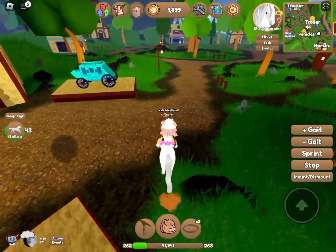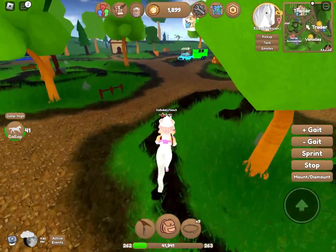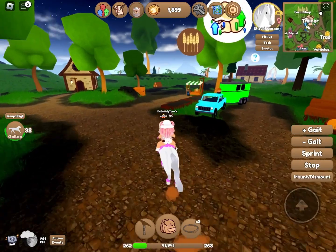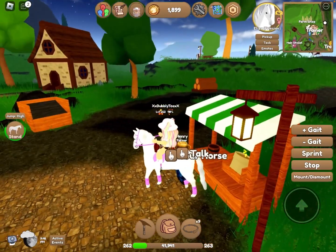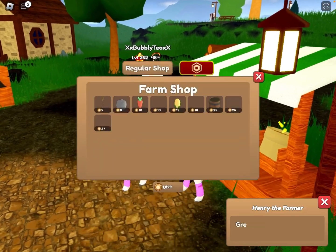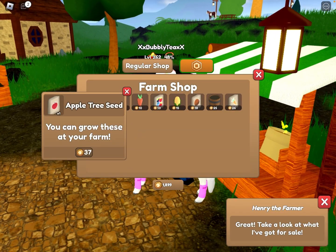The first thing that you're going to want to do is head to mainland and go over to the food farming stall thing over here with Henry, and you're going to want to buy apple seeds.